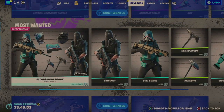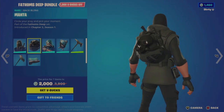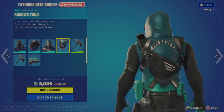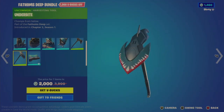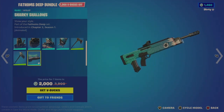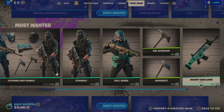The Fathoms Deep bundle is a seven-item bundle for 2,000 V-Bucks, 1,900 off if bought individually. It includes the Stingray and Manta back bling, the Bull Shark outfit, the Shark's Tank back bling, the Sea Scorpion tool, the Underbite tool, and the Sharky Shallows wrap — which is animated, though very subtly, coming in waves. Individually the outfits are 1,200 each, tools are 500 each, and the wrap is 500.